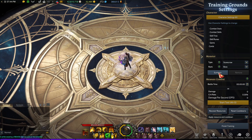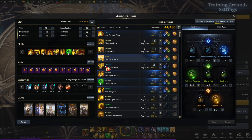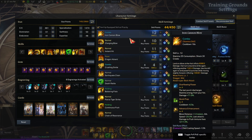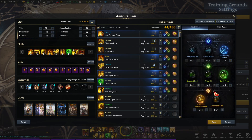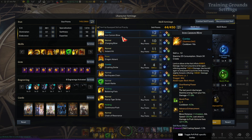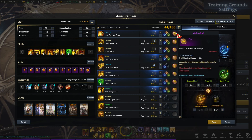For Ultimate Taijutsu skills: Iron Cannon Blow — max out Overflowing Power, Quick Prep, and Advance Enhancement for more damage. For the Gale rune, you don't need the highest one here because you'll have it on another skill, but still get it as high as possible.